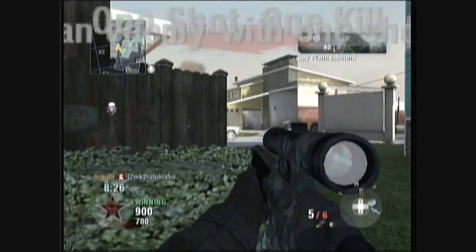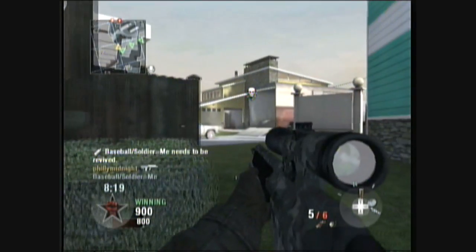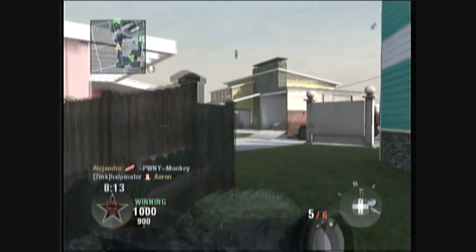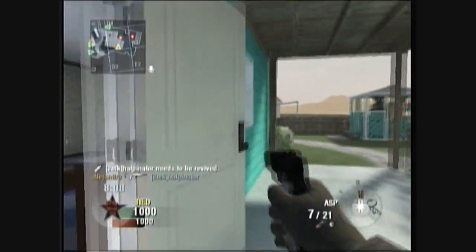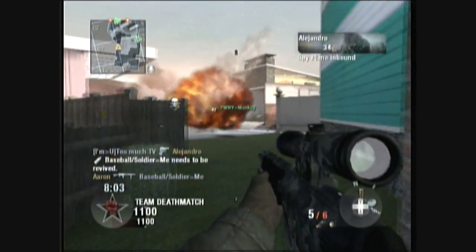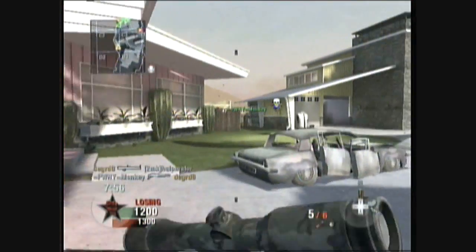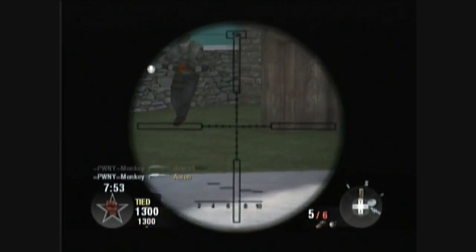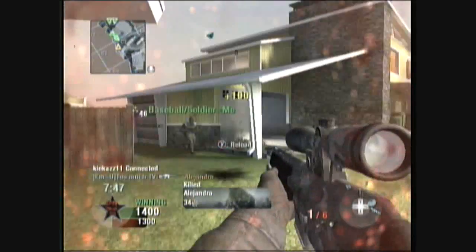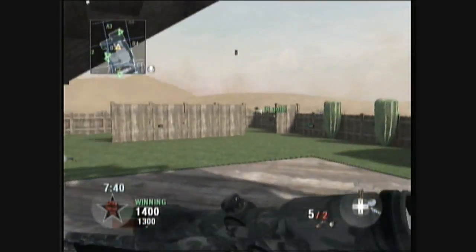This could be a game changer in certain ways, because usually you want to always have an attachment on your weapon, but this is one of the rare exceptions to that. As for what attachments are good with it though, you can still use it with attachments even though you will lose that power. The variable scope is definitely a good attachment — it gives you more versatility than just having that one single zoom. Extended mags is actually not as useful now as it was before, because if you use extended mags you will lose that power. You're better off just having the power instead of the bullets.